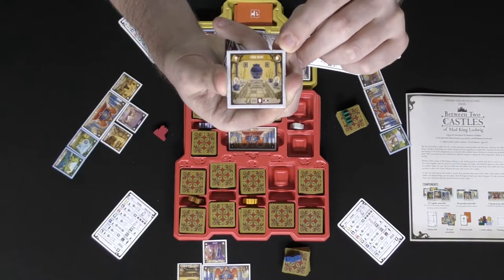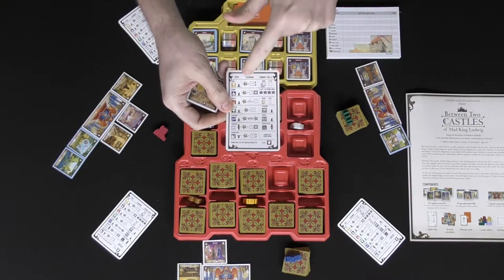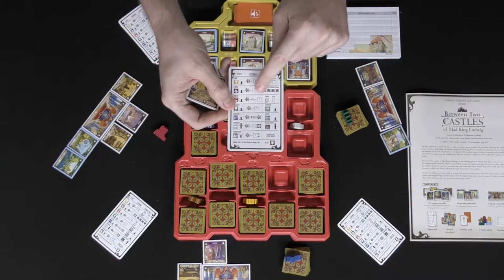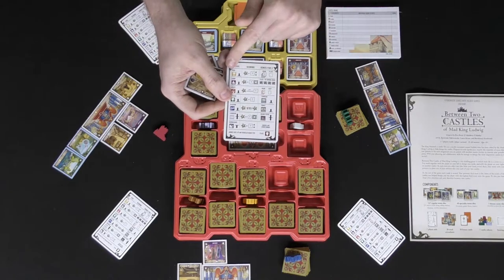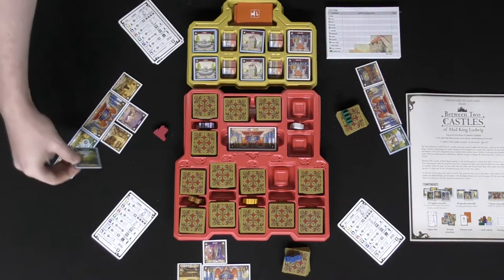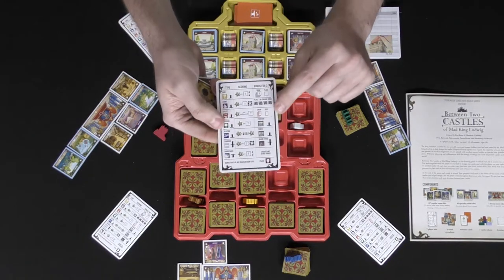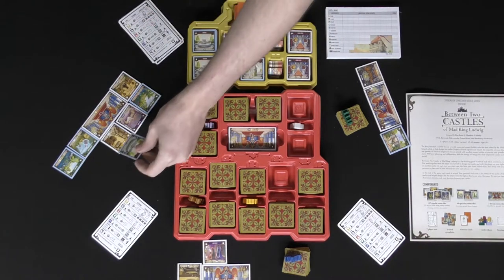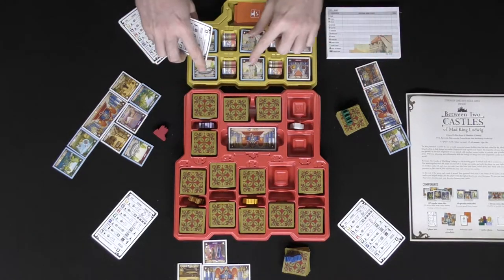Each tile has a unique marker on the top right that scores points based on the tiles you're placing. For example, one tile gives you one point per connected tile of a certain type. There are also bonuses — once you place three of a specific type in a connected area, you score a bonus. For instance, placing three outdoor area tiles earns a fountain, which you then place in your castle. Placing five earns a bonus of your choosing.